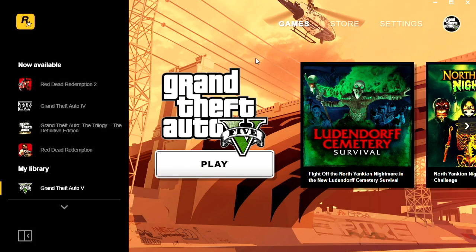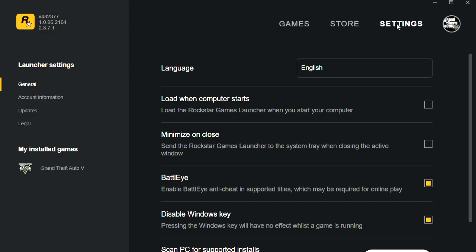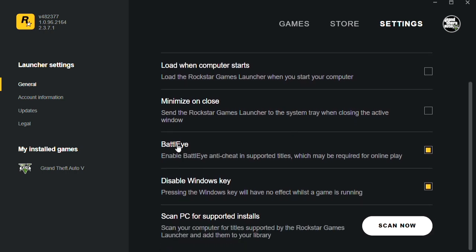This is how you disable it just for GTA 5 story mode offline. Go into settings — it's just as simple as this: uncheck that one, BattleEye. Then if you're playing with mods in story mode offline, that will work. You do have to toggle it back on for online, sadly.